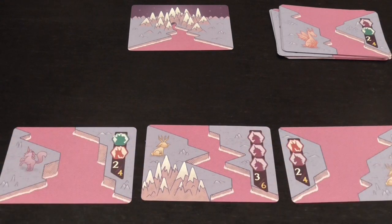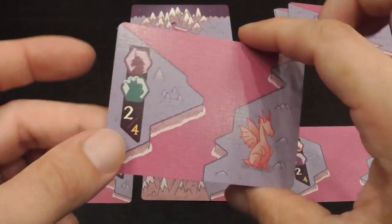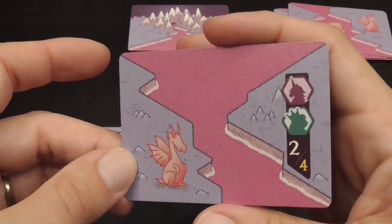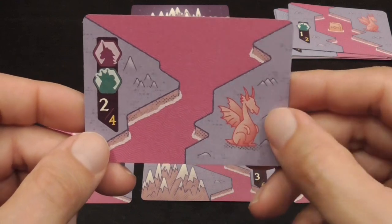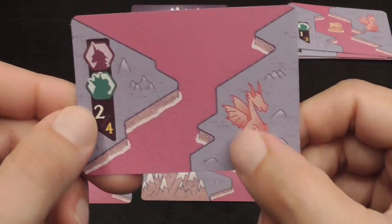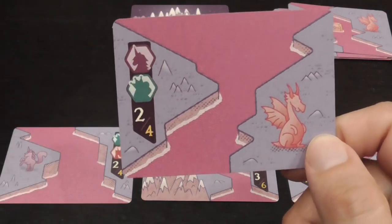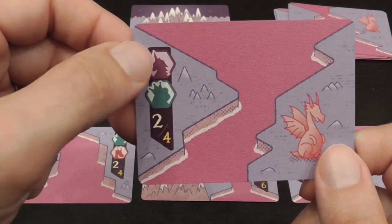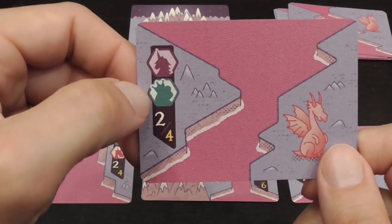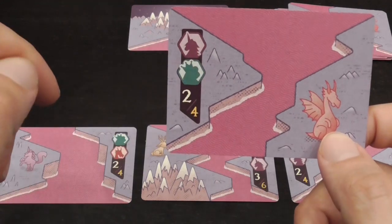Then you give yourself a hand of three cards. These cards are double-sided but have exactly the same illustration and pattern, just mirrored. Each card features a section of the river, some land, an animal, and then a scoring emblem — a scoring section — that tells you what scores. The animals are what you use in order to fulfill those requirements.